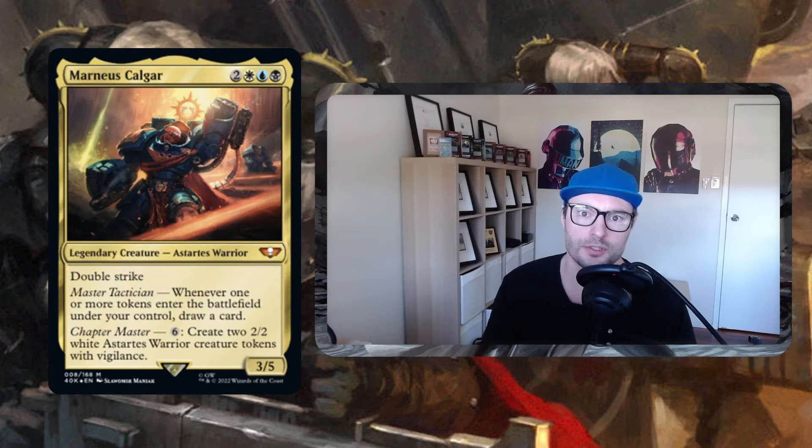Hello everyone, it's Matt here from Scoop in Response, and today we're looking at a new commander from the Warhammer 40K commander decks: Marneus Calgar. It's an Esper five-drop, a double strike legendary creature — a Stardust Warrior, though I'm probably butchering that. The commander has double strike, and whenever one or more tokens enter the battlefield under your control, you may draw a card and pay six to create two white Stardust Warrior creature tokens with vigilance.